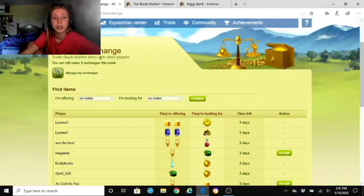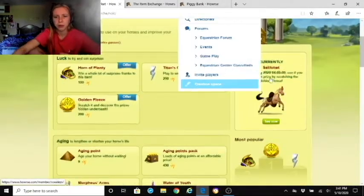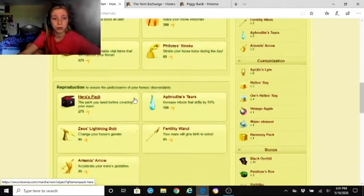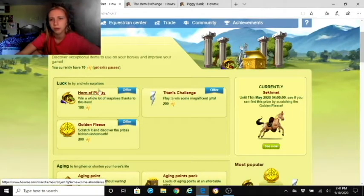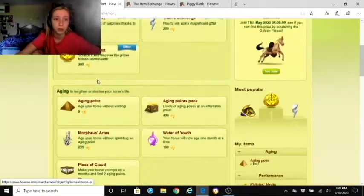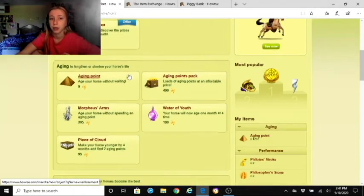Now let's go to the Black Market — here you can customize your horses. Each section is based on what you're aiming for. For 'divine' horses you have to buy a titan's challenge and try your luck. The luck category I don't really care about. And I'll say this: do not waste your passes on aging points.